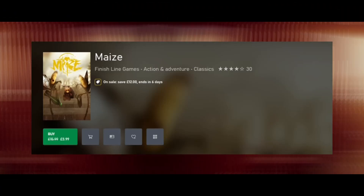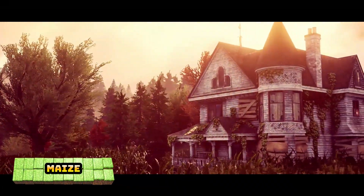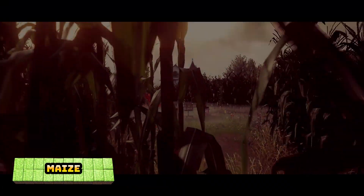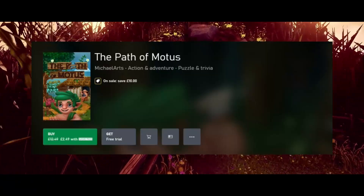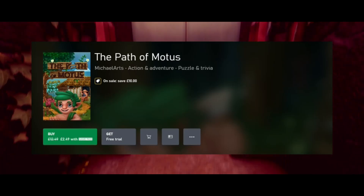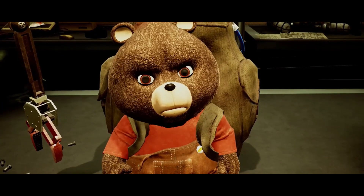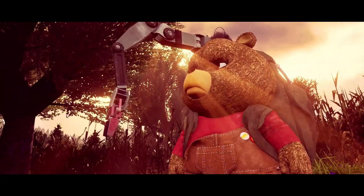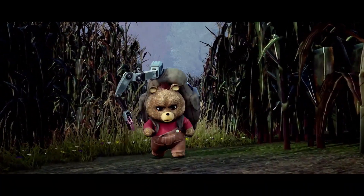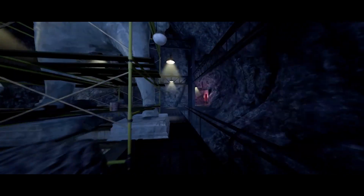Maze is next at £3.99, which is 75% off its normal value of £15.99 — an absolute steal this week. Rated 2.75, it's a first-person adventure game. The Path of Motus is 80% off at £2.49, rated 2.25 — a puzzle platformer that previously appeared in Game Pass. And Donut County — previously in Game Pass as well — is currently 70% off at £3.22. It's a really quick completion and a really simple puzzle game.